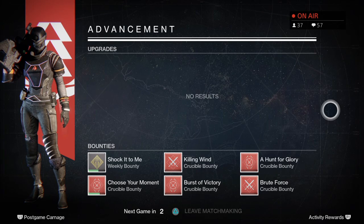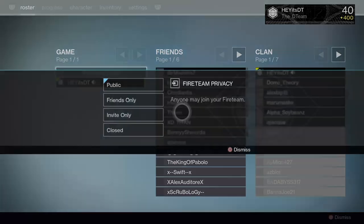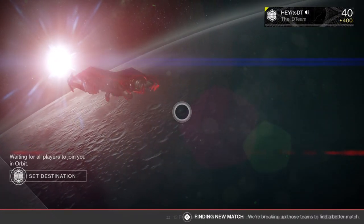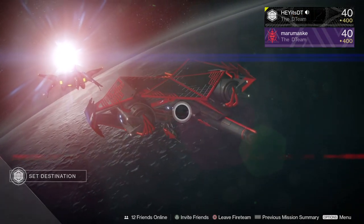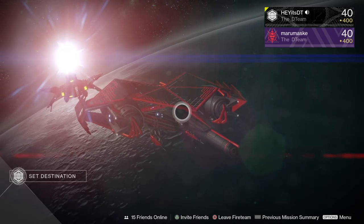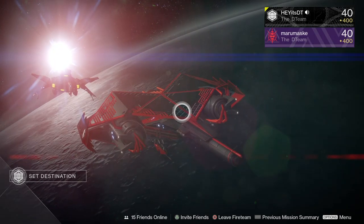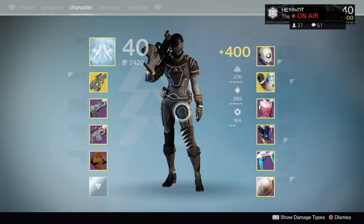Moving into three-lane maps — some examples: Asylum, Bannerfall, Black Shield, and Pantheon is a classic three-lane map. Three-lane maps come in a couple of shapes. The most defining characteristic is a square, rectangular, or diamond shape with a cross in the middle. For example, Asylum is a diamond shape — you have a straight line through the middle from alpha to bravo, and two outer lanes making the outside points of that diamond.